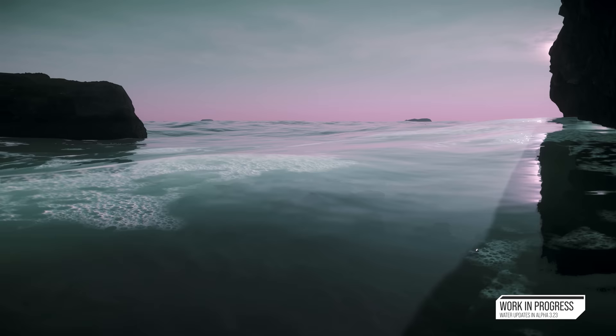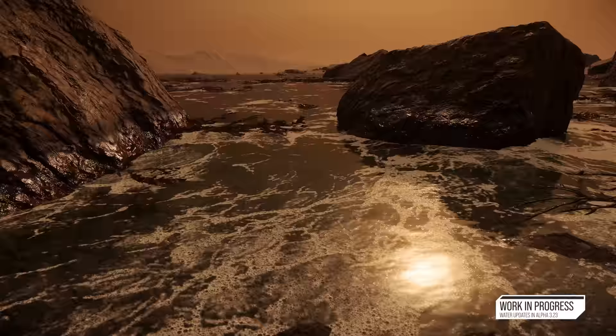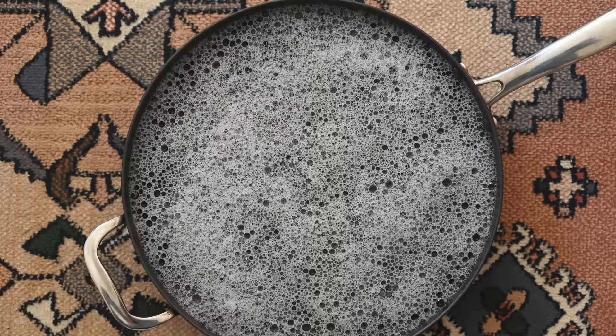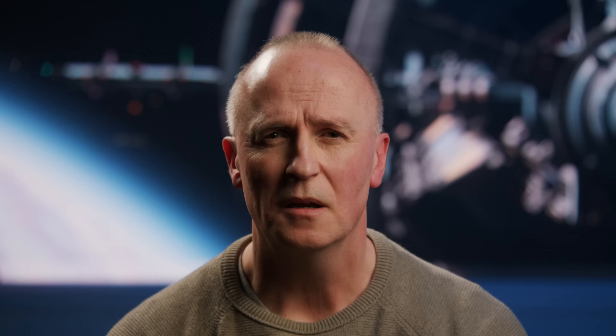One thing we wanted to do was improve the way we render foam on the ocean surface. This involved having it show detail when viewed close up and also having it disperse in a very naturalistic way, where the foam breaks apart into small patches and the bubbles dissipate. One thing we did to get the details on the closer views of foam is photograph a pan of soapy water. This gave us the required detail to project onto the foam surface and give the look we wanted. It's nice to think that all of the foam you see on any ocean in the verse started its life in a soapy pan of water in my kitchen.